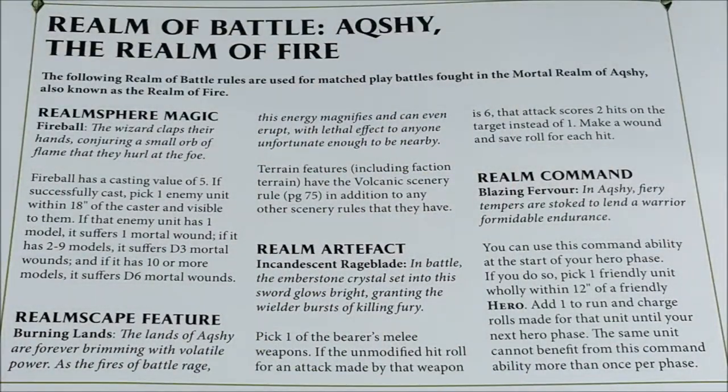We can start analyzing the realms from Aqshy, the Realm of Fire. Everything about this realm is about doing damage. The realm's fair magic is Fireball: with a 5+ casting value, pick one enemy unit within 18 inches visible to the caster. If that enemy is 1 model, it suffers 1 mortal wound; 2 to 9 models, D3 mortal wounds; 10 or more models, D6 mortal wounds — quite an aggressive spell.